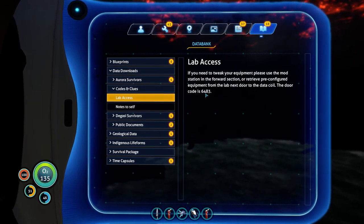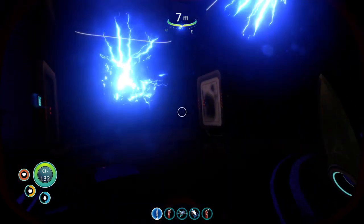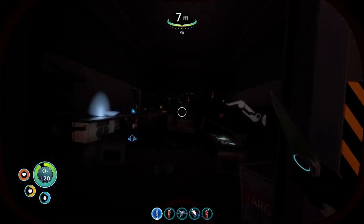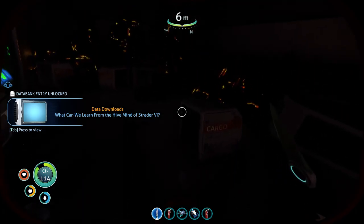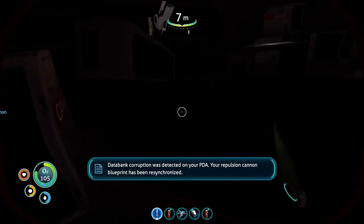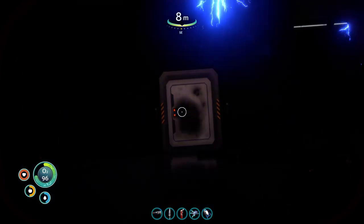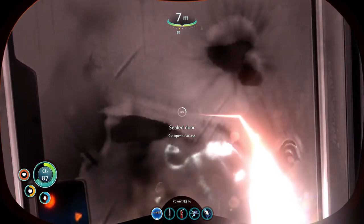Six-four-eight-three is the code to access the lab. There we go, the door is opened. I'll come back later to get all of this equipment for decoration purposes. Integrating new PDA data — right now I'm just interested in the bare bones stuff. New blueprint acquired. Sealing... databank corruption was detected on your PDA, your technology blueprints have been updated. Now let's laser cut this door open because I believe it is the only way in.